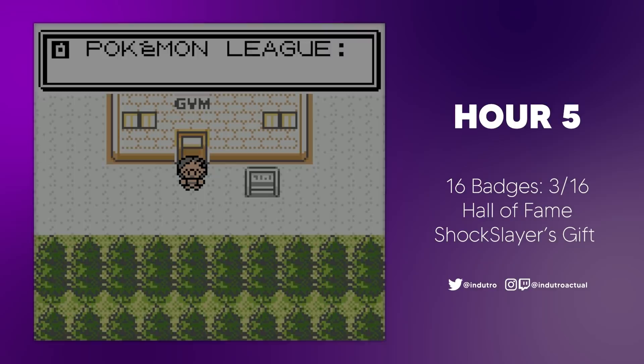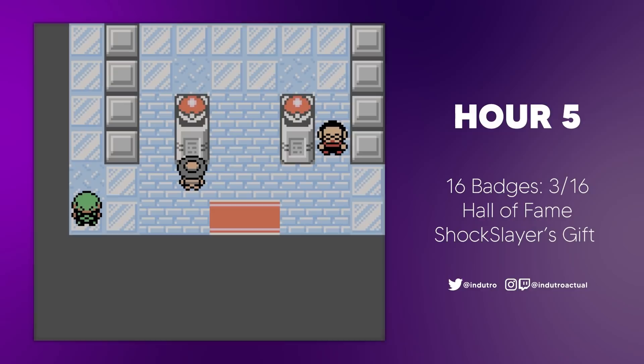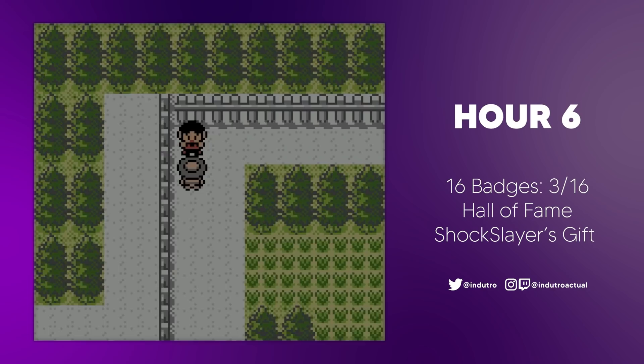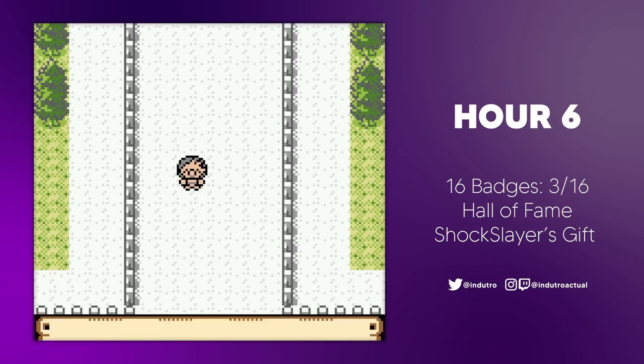Upon exiting the gym with our third badge, the Pokemon League staff of course gave us another call — creepy. We went back to Pryce's gym after this, challenging its trainers a lot more times for more levels. During the grind, Drafful finally evolved, attaining its second form as a Dragonair. We finally decided to head to Route 38 next, making our way through the slew of trainers and ultimately making it to Olivine City.